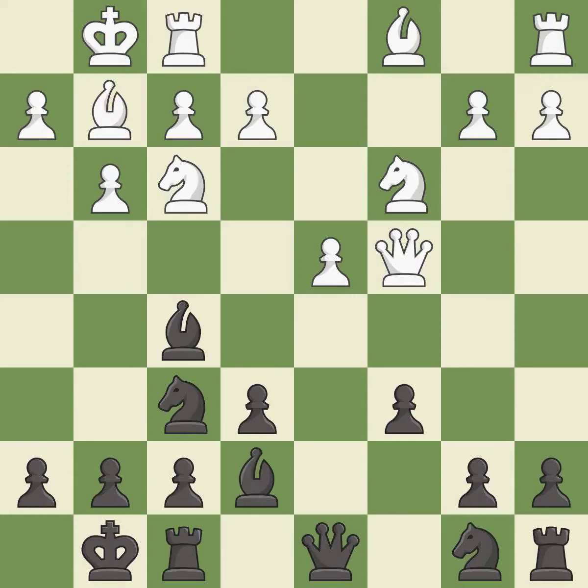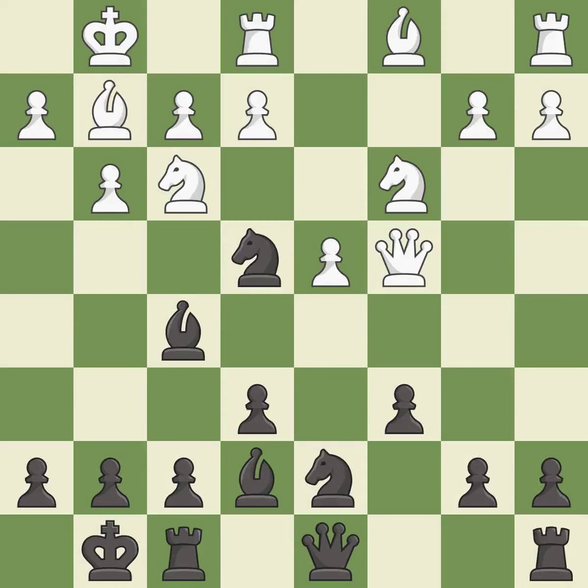This activates a knight by developing it off of its starting square, getting it into the action. This offers an equal trade of pieces. It is the last book move.